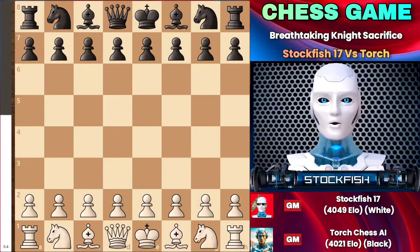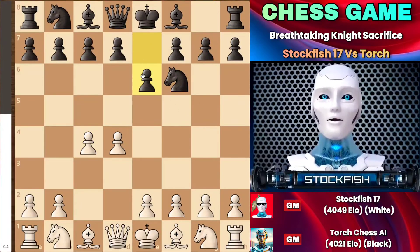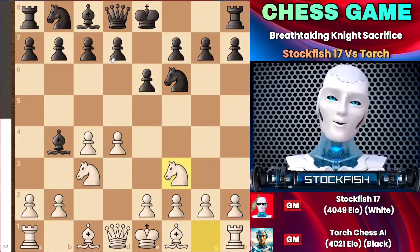I started the game with d4. Torch responded with knight c6 and after c4, e6, employing an opening where Torch even considered bishop to b4, delving into the Nimzo-Indian defense. One of my subscribers told me to play this opening so that I could illustrate how to employ chess tactics and strategies in the Nimzo-Indian defense and Queen's Gambit Declined. At this point you can play many moves, as my arrows showed here, but I chose knight to f3, which is just prophylactic.